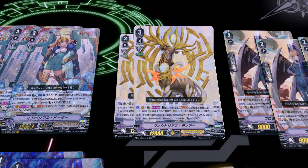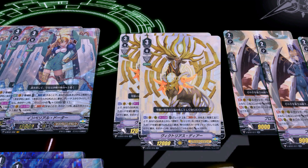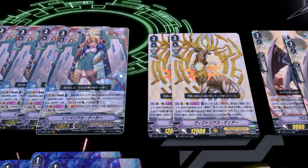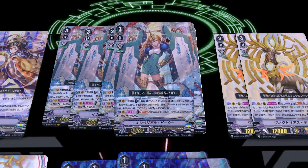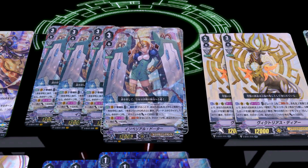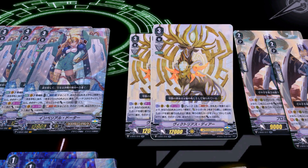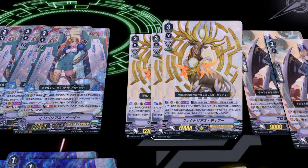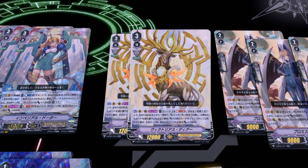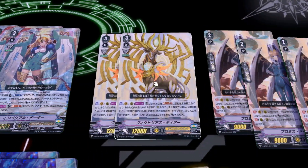On top of that, it's basically a Soul Saver skill — all 6 of your units get plus 10k. Even if you whiff and don't find a single crit, the fact that those cards go to the bottom means the remaining cards in your deck are most likely crits. You need 2 grade 3s in soul, which you can achieve by riding once, twice, three times, or by going Amaterasu into Imperial Daughter and using her skill to soul charge a grade 3, then immediately calling Victorious Deer. This is a really, really good card, and we run 10 grade 3s in total because that's just a good number for this clan.